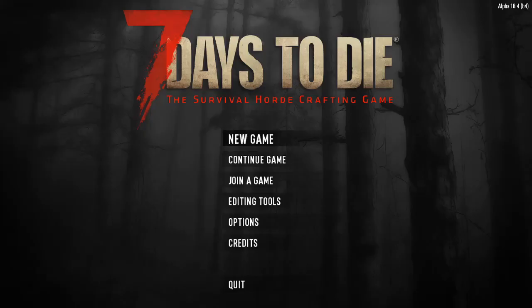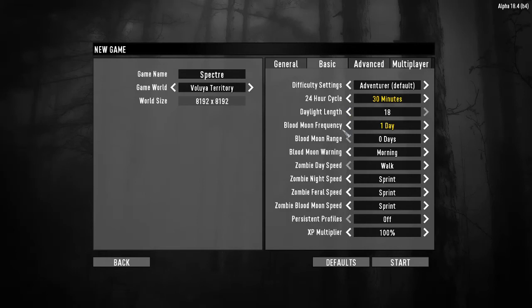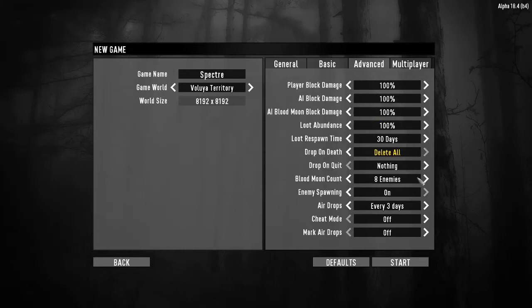I'm going to be following in line with most everyone else that plays this game and doing the most ridiculously hard difficulty with a horde every night. So let me fix the settings right now. I'm going to call this Spectre. Insane difficulty, 30 minute days, let's try 64 zombies — that might be a little too hard. Airdrops, I'm going to do that every 7 days.